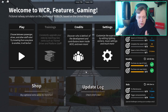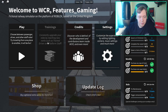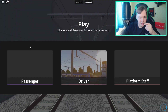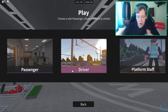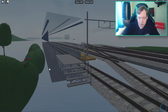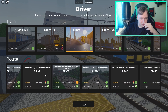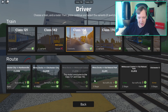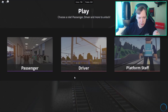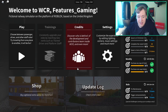You might be thinking the routes on WCR are so quick - how are you going to stretch this into a 10-minute video? Well, if we go to the routes and into the driver role, some routes are over 10 minutes. On average, routes are about seven to eight minutes, so it's not too bad.